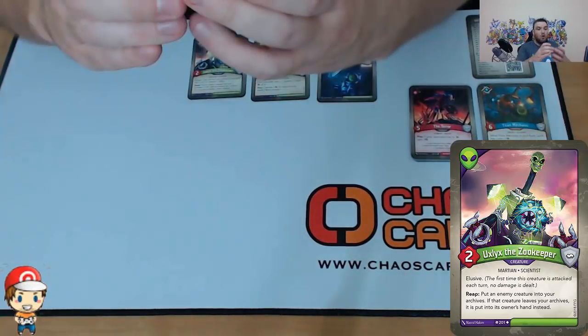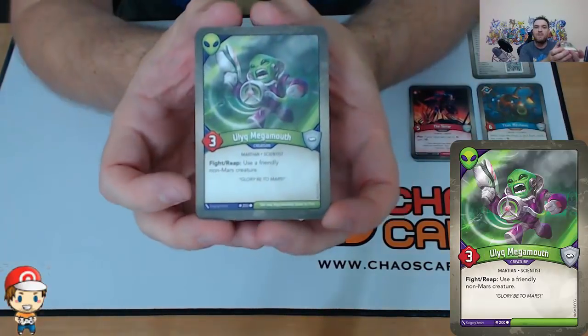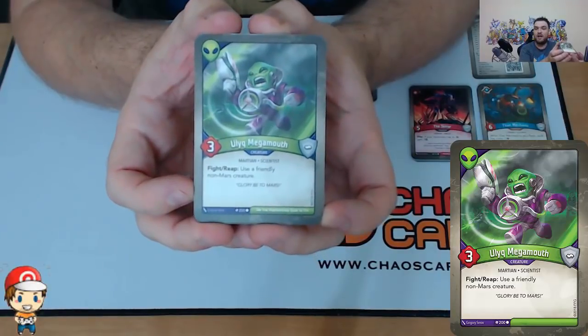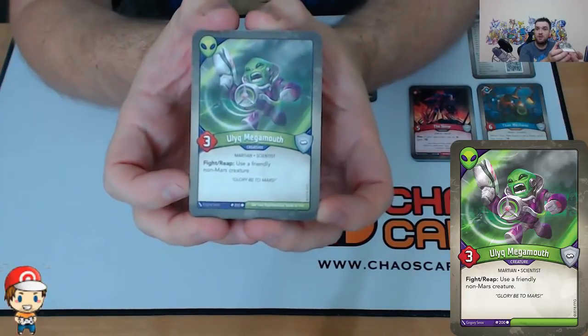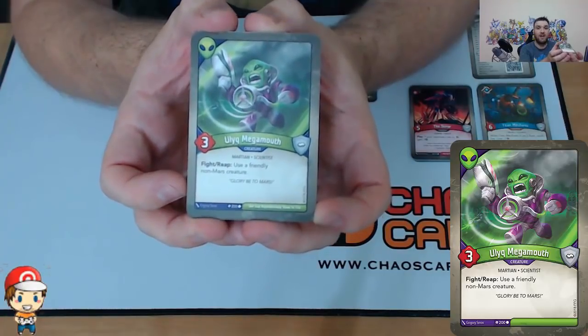We have one copy of Ulig Megamouth. Three Power is slightly better. When you fight or reap, you get to use a friendly non-Mars creature. You get to use extra creatures — that sounds cool. It means I can be Mars for a turn but I can use a character other than Mars. I cannot be the only one that thinks that sounds good.